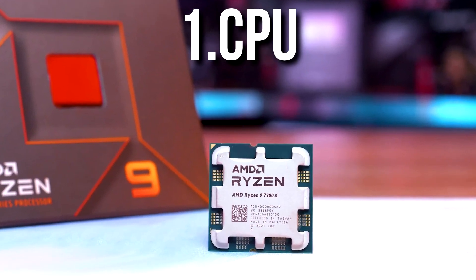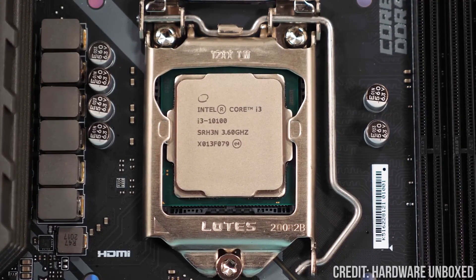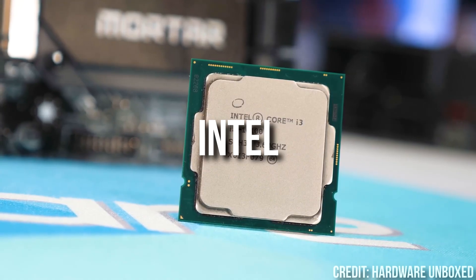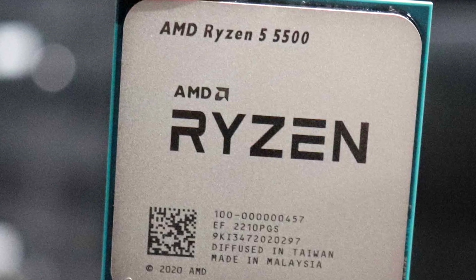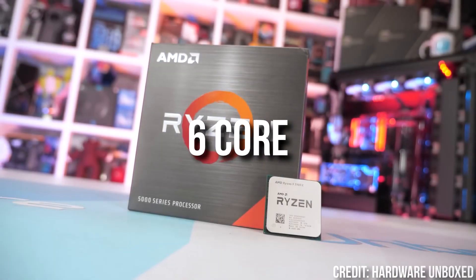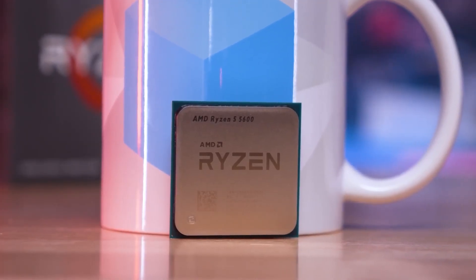First, we are going to talk about the CPU. What CPU to pick will depend on your budget and needs. And since most of my viewers search for gaming PCs, this will be a guide for gaming PC builds. Here you can select between Intel and AMD. For gaming on a budget, an Intel i3 12th or 13th gen will be enough, or a Ryzen 5 5500 from AMD. However, if you want to also do streaming and productivity work, I would recommend at least a 6-core processor — the i5 12400F or Ryzen 5 5600 and above.